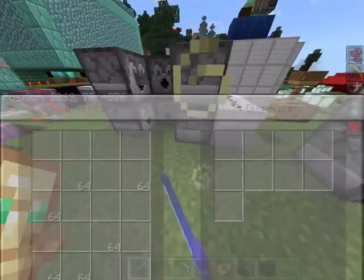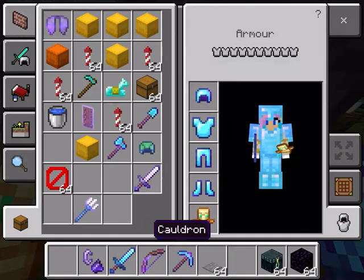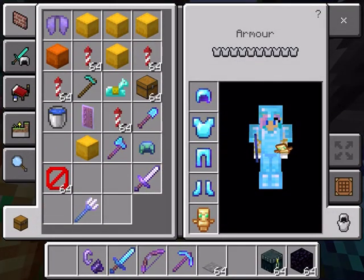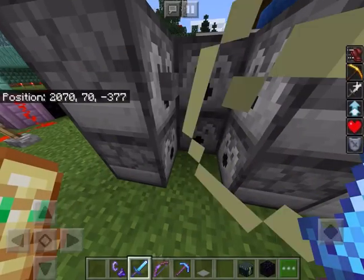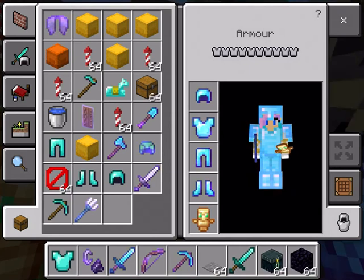This is a machine which will give you six items. So when you die, you can just get re-kitted up — it's a helmet, leggings, boots, pickaxe, a chest plate, and a sword.